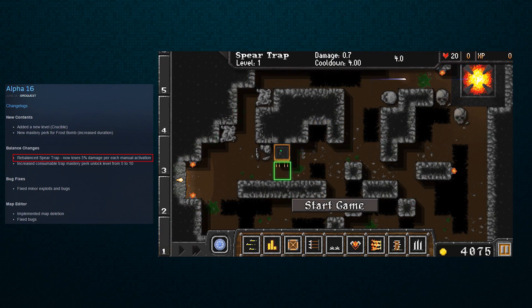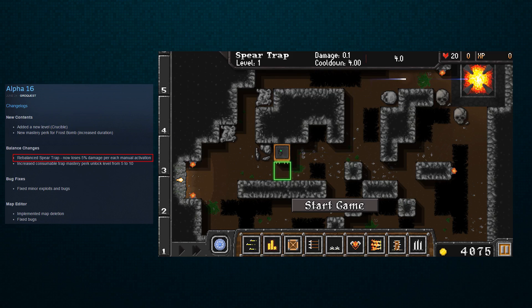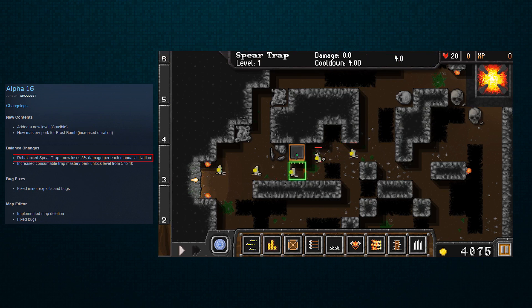For the balance changes, they rebalanced the spear trap — now it loses 5% of its damage for each time you click it. I'm not sure if that is permanent; I haven't tested it. I want to say it's sort of a diminishing returns thing where if you click it a bunch, its damage goes down and then it slowly recharges back up. It definitely was really really strong and was probably a must-include without that nerf, so having it nerfed — I agree with it.